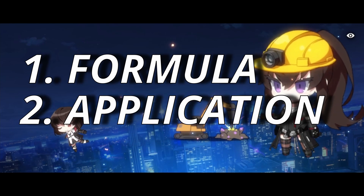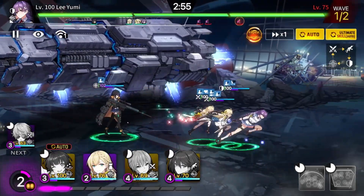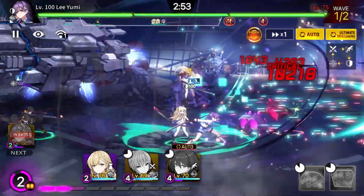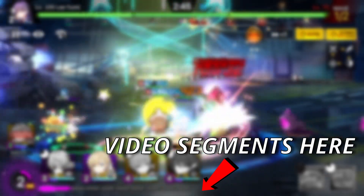I'll also lay everything out including the formula and the application of this substat. If you wish to know only the final formula — where you just put in two figures and get the final cooldown after applying skill haste — you can skip to that part. Timestamps are available on the video bar and in the description below. Without further ado, let's get to it.